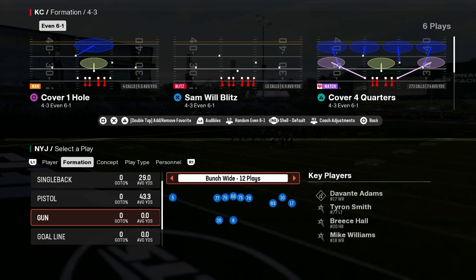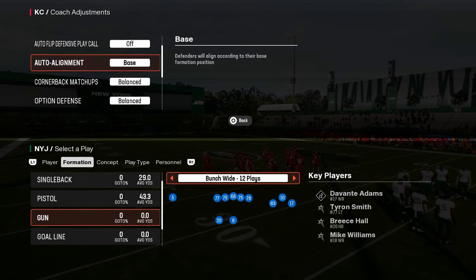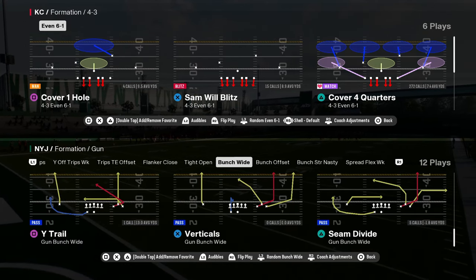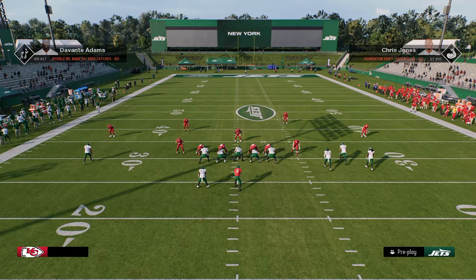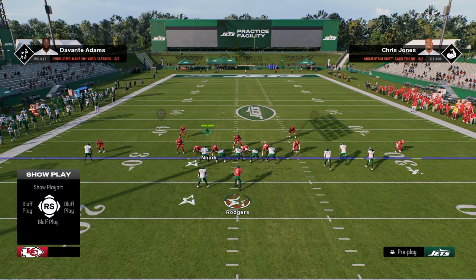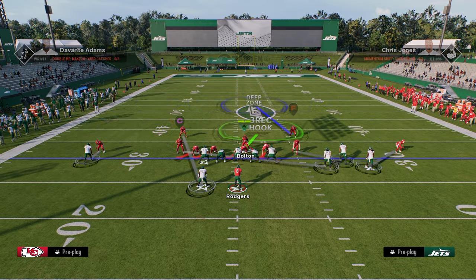Coming in at number three on our list is the 4-3 even 6-1 defense. We're going to turn our auto flip off, have our auto alignment on base. We could be using really any play in the formation — I prefer cover 4 quarters — and we're going to be flipping the defensive play. What you're going to see is we come out, show blitz to get the safeties down into the box, shift our defensive line to the left, and slant our defensive line to the left.